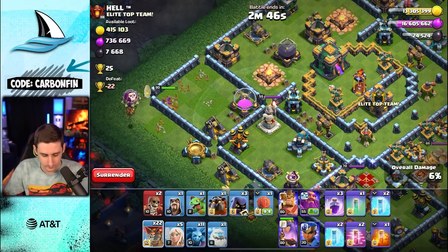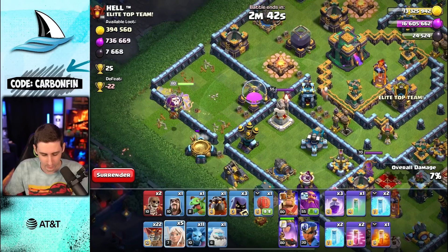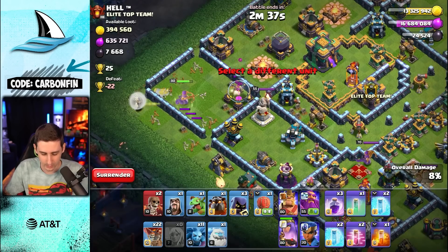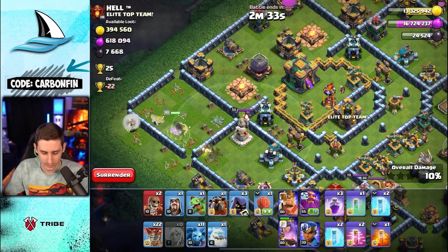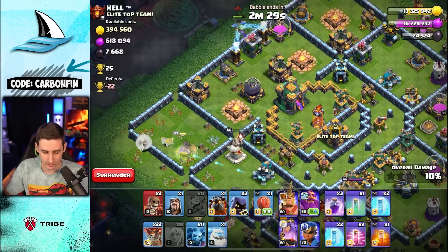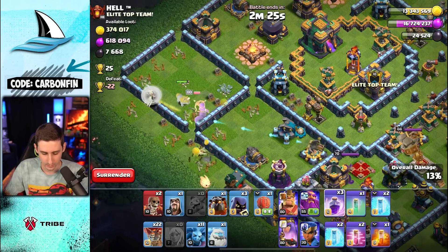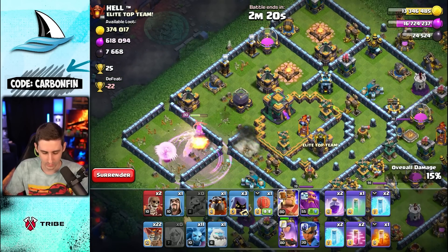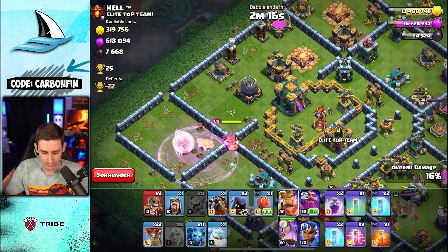The queen's potentially going into here — drop the healers through here. The queen's stepping in like this. There are a lot of openings in these walls. I'm going to drop a baby dragon — hello teslas! We're going to continue this queen. Drop a rage like this. The queen is going for the storage.